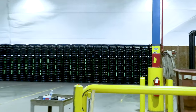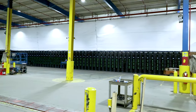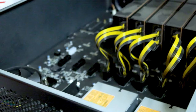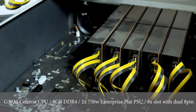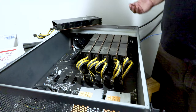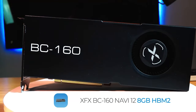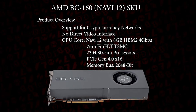That setup supports just over 2100 of these rack mount 8-card boxes. These boxes are set up with a pair of 750 watt power supplies — HP platinum style server supplies in a custom built board hosting a G3900 CPU and 8 gigs of memory. On the GPU front, they have BC-160s, which is the AMD compute GPU designed for cryptocurrency mining and other compute jobs using the RDNA architecture with HBM2 memory.